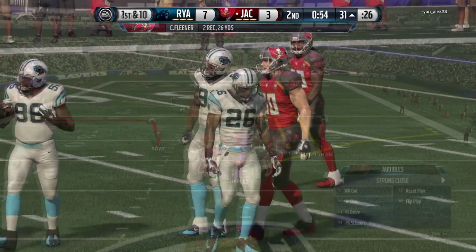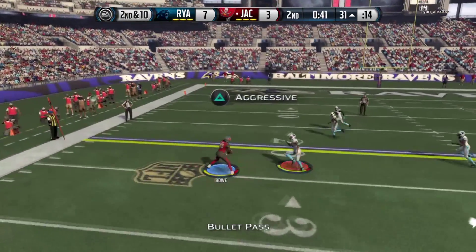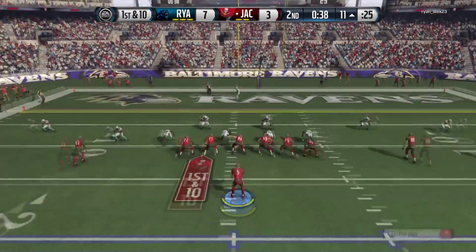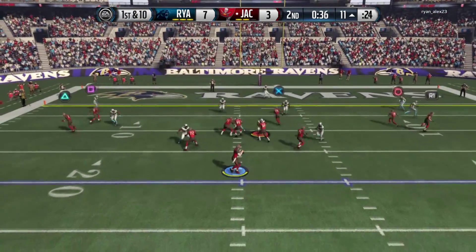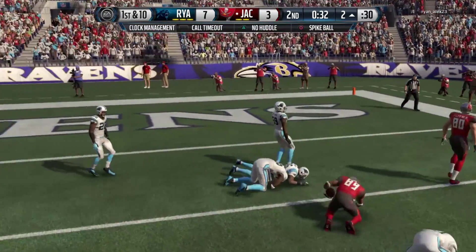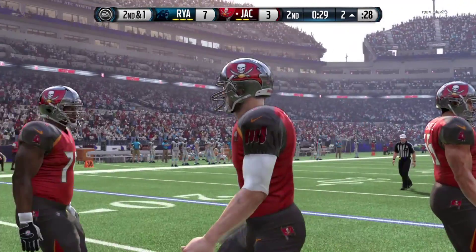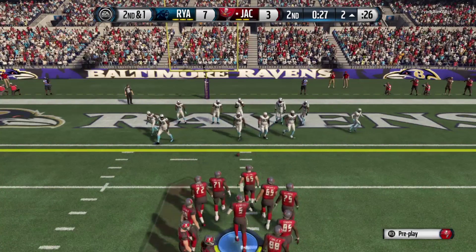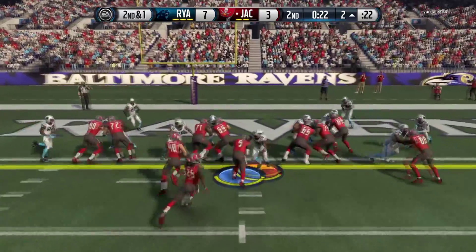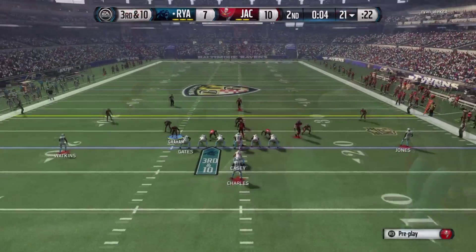Seven for ten for Joe Flacco, 77 yards — we're doing alright without Cam. He's sending the pressure; Flacco gets it off quick to Duane Bowe for the first down. Calling timeout trying to get one last score before halftime. We find Steve Smith Senior — just off for the touchdown. We're on the two-yard line, gonna run a QB sneak. This is where we need a Cam Newton, but Joe Flacco — like a warrior out there — gets the TD.